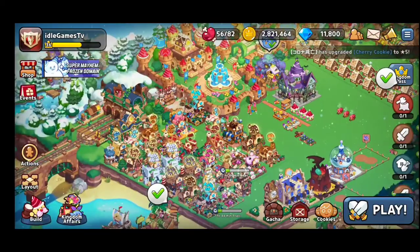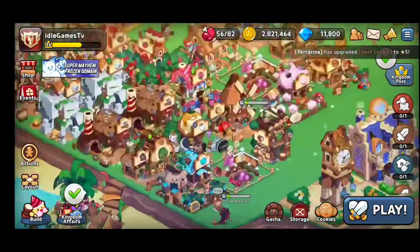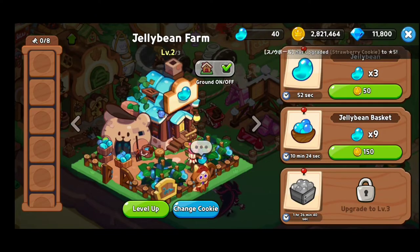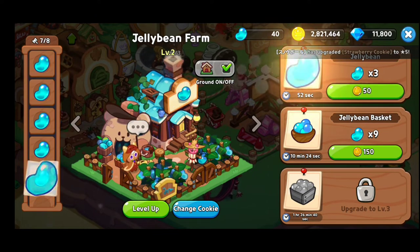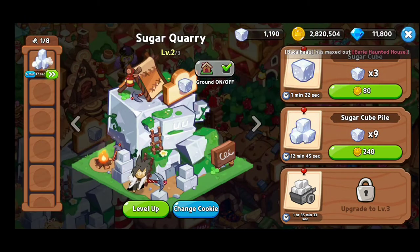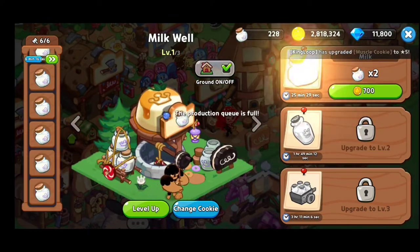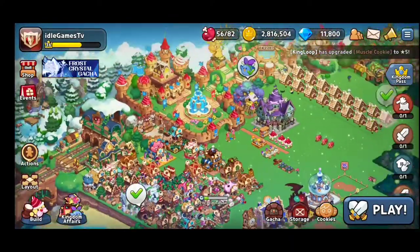You're gonna have different kinds of houses that will produce different kinds of cookies for you. For example, you're gonna have Jelly Bean Farm where you will consume coins and get different kinds of teas. You have Sugar Quarry — different kinds of awesome things that you need to build in order to complete different kinds of tasks.